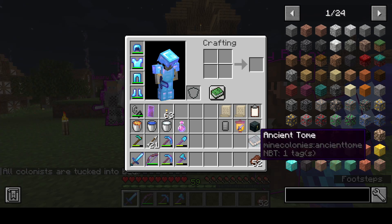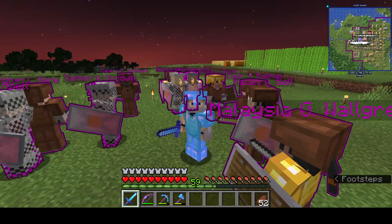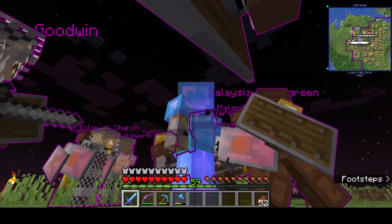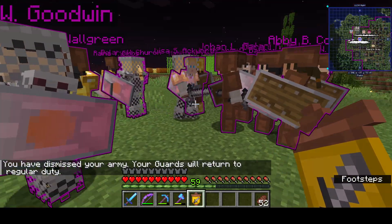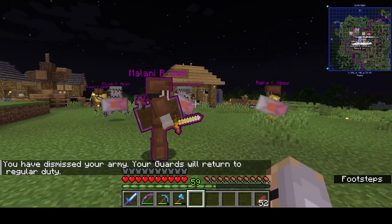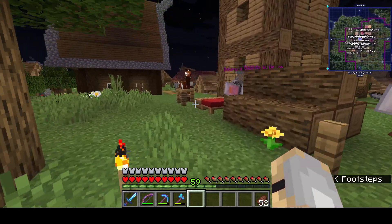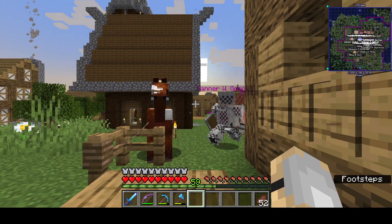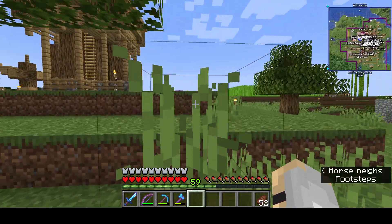It stopped glowing now. Maybe it's not going to be tonight. Well we're ready anyway. Maybe they chickened out — they saw my army and were like yeah, nah. I think we'll just go home. Okay so let's dismiss them then. You're dismissed, go back to your normal duty. So we'll go sleep again. That's weird — I've never had the ancient tome stop glowing like that. It lights up when it tells you there's going to be a raid, so I don't know why it didn't actually happen.